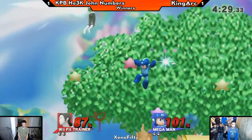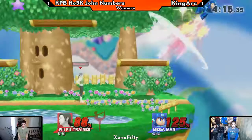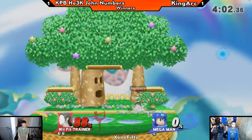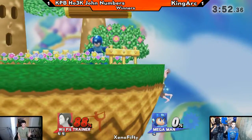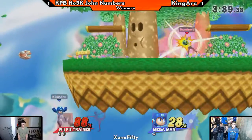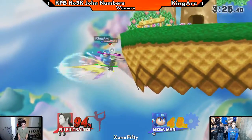King Arc is using a lot of up air to pressure the platforms — it covers a lot of John's options since it's a fairly big hitbox and pressures shield well. Mega Man can follow up with another up air if spaced correctly. King Arc tried the mix-up with the metal blade throw earlier — just like in Mega Man 2 you can throw the metal blade in eight directions. He actually tried running before throwing the metal blade, which is secretly genius. Now this is going to be where Mega Man struggles because Numbers doesn't have to approach — he can just wait and punish, and duck under everything. That soccer ball is almost like a Luma for Wii Fit at this point.